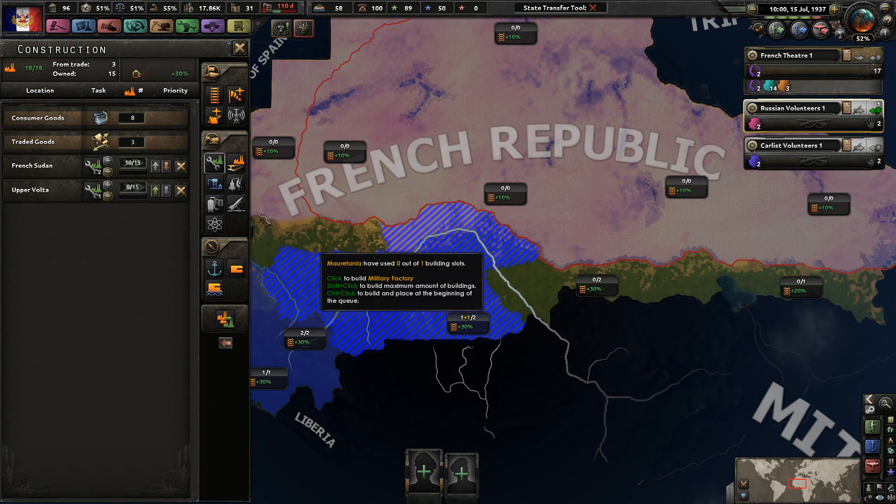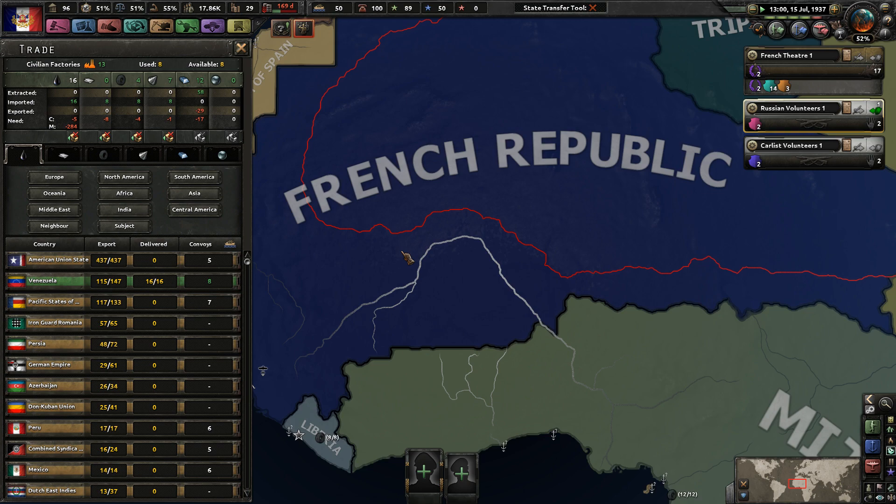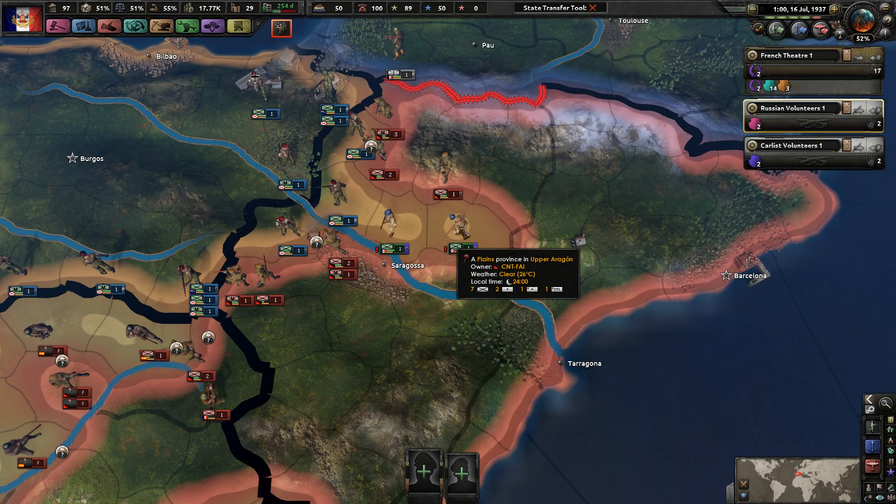Let's get some more military factories down here. I'm going to trade away a little bit of our factories for some fuel because we do need it - let's get it from Venezuela. We're just going to keep getting these 12 civilian factories and 6 military factories, which seems really good.